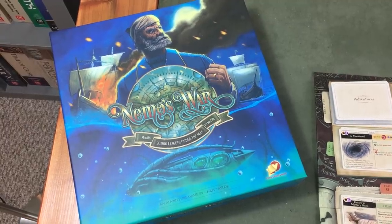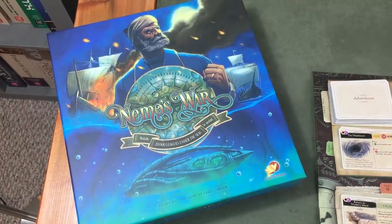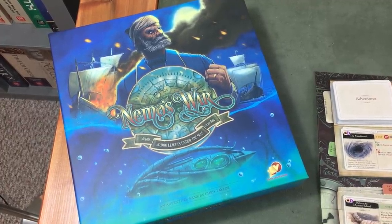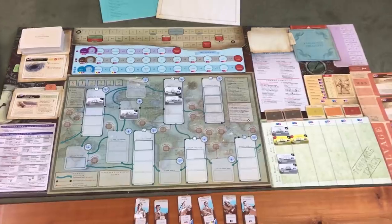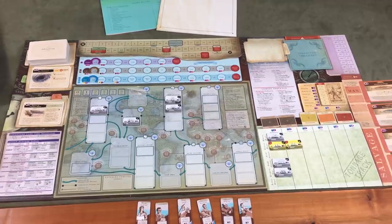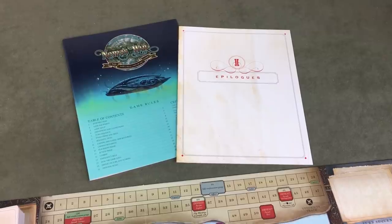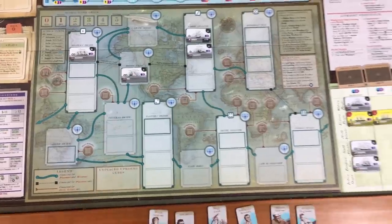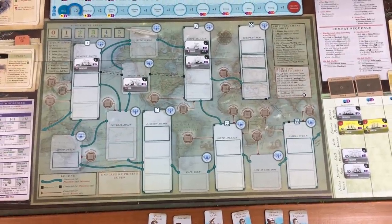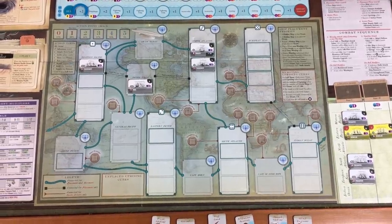Finally, my favorite solo wargame is Nemo's War by Victory Point Games. In Nemo's War, you take on the role of Captain Nemo from 20,000 Leagues Under the Sea and command the Nautilus as you explore the ocean depths, manage your crew, and wage a one-man war against the forces of imperialism. Now, I have to admit many will argue this is not a true wargame as combat is very simplified and only a small part of the game. I don't care, however — it's got war in the name, and that's good enough for me.